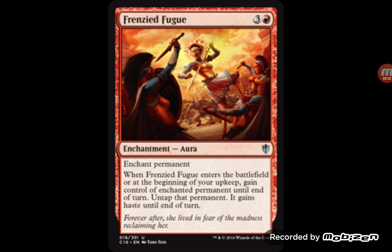Frenzied Fugue costs four mana. When it enters the battlefield or at the beginning of your upkeep, gain control of the enchanted permanent until end of turn, untap that permanent, and it gains haste until end of turn. It's basically a repeating Threaten effect — you keep getting their creature back every turn. I can see this easily fitting into standard and maybe even modern against certain aggro decks. Oh, they have a Tarmogoyf? Each of my turns I keep getting it. You can even get their Dark Confidant or Snapcaster Mage to block.